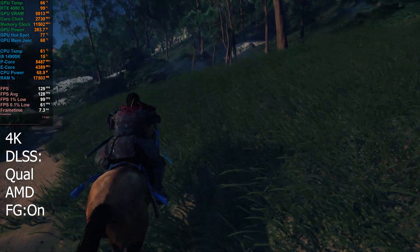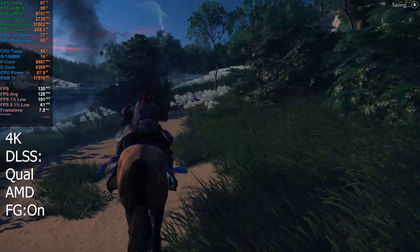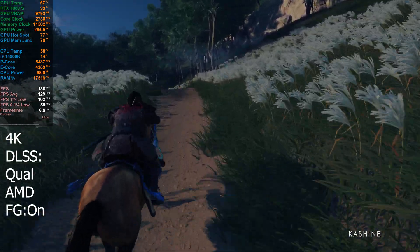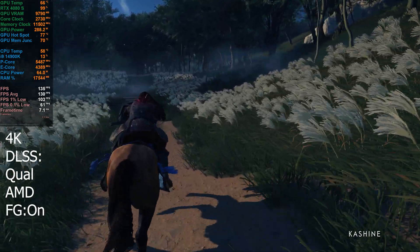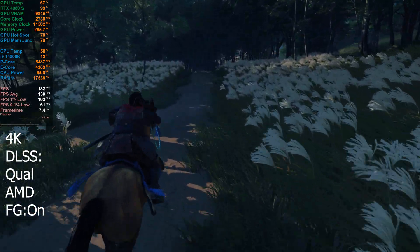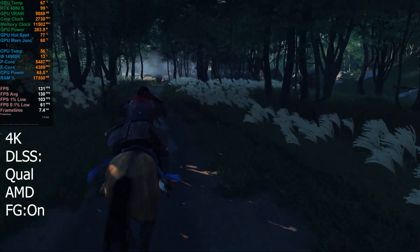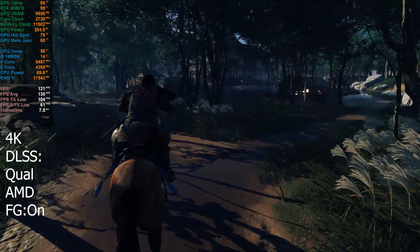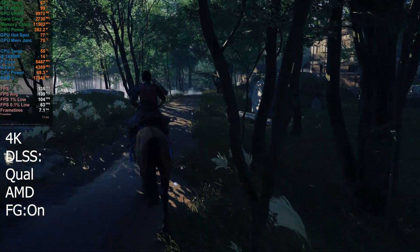Sitting closer to 144 on average overall. VRAM has come down a little bit with AMD frame generation compared to NVIDIA, as we kind of expected. The big benefit of this is that a lot of people aren't keen on using FSR upscaling over DLSS. So with the decoupling in FSR 3.1, you can now use DLSS upscaling with AMD frame generation — that gives you that choice, especially if you don't own a 40 series card. That is a huge uplift in performance.